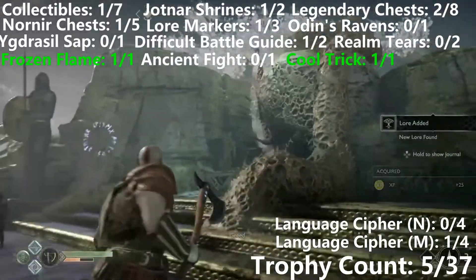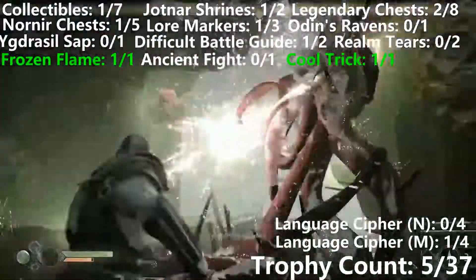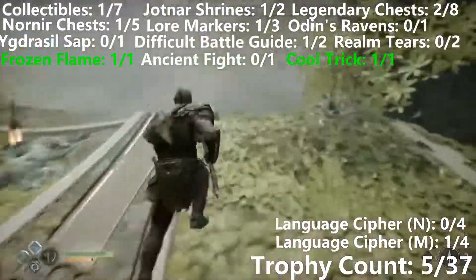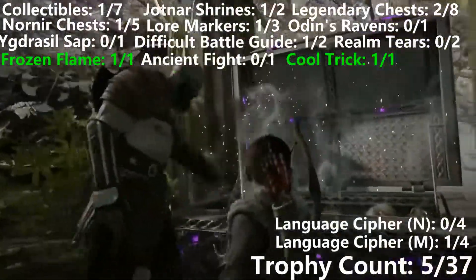Then if we continue down the level again, we're going to get a little fight with a couple of Dark Elves — not Draugr for once. And once we get past this, we're going to come to the right, and then there's going to be the third Legendary Chest, which is going to have the second Language Cipher from Musfulheim.